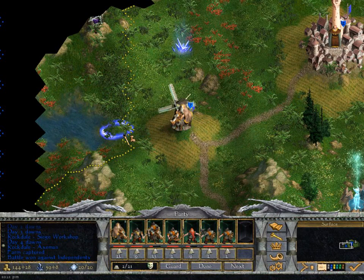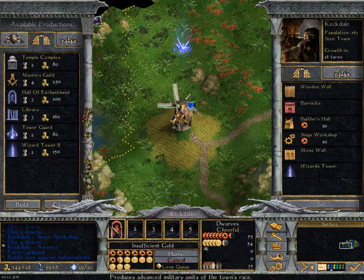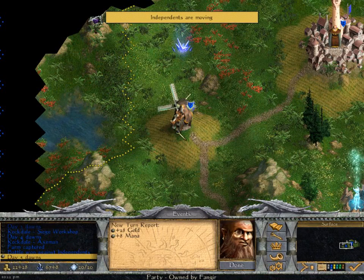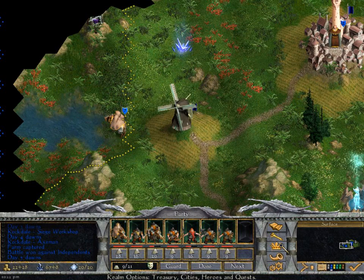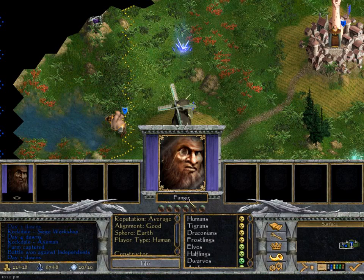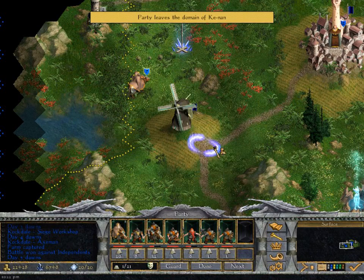We get the farm. We see somebody's border here - let's step across. Oh, we can't; we're out of movement points. We have finished building the axeman and we're still building the training hall. We have insufficient gold, which is unfortunate, but we'll have enough gold next turn. We've entered the domain of K-Nan. Well, we haven't really met them yet because we haven't had any contact with them. We did manage to take that farm, which is excellent.